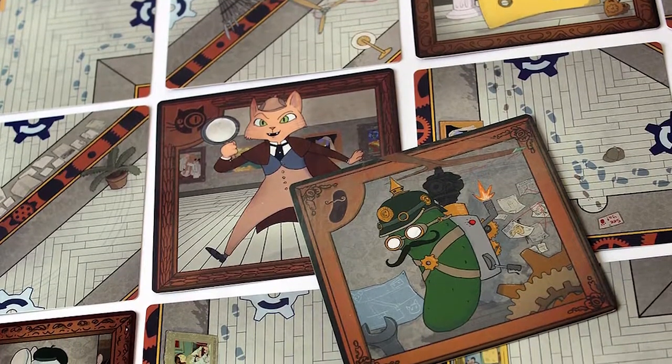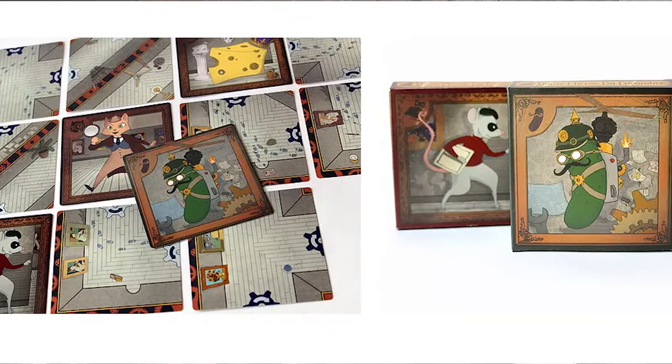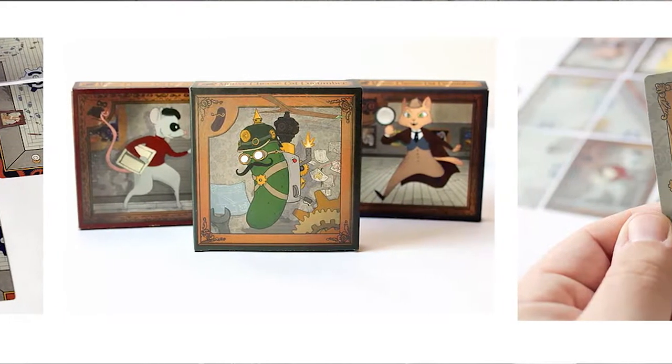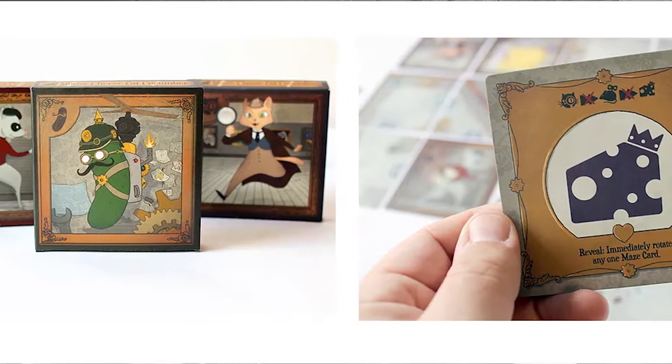Welcome back to another Unfiltered Gamer board game review for Mouse Cat Cheese Cucumber — a game where you play as either a mouse, cat, cheese, or cucumber, each attempting to solve a secret objective. The game plays one to four players, ages 12 and up, taking about 15 to 30 minutes. The mouse tries to get the cheese, the cheese tries to avoid being caught, the cucumber wants everything connected at the end, and the cat wants to catch the mouse.